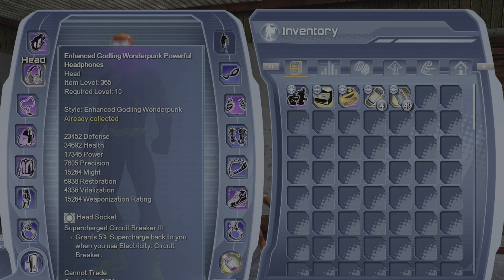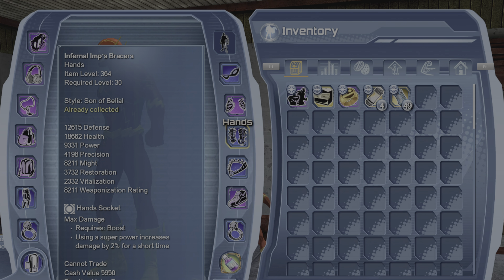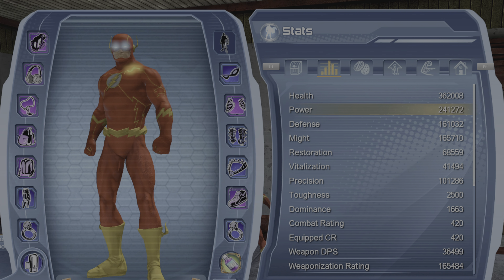Now we're gonna look at the gear and the white socket mods. For the weapon you want blast adapter. For the head socket you want the supercharged circuit breaker. You want relentless precision for the neck. For the back I got berserker on here. For the hands you want max damage. Feet don't really matter — I got tumbling master. The leg doesn't really matter at all. It's important to have penetrating strikes on your chest socket — remember that one.